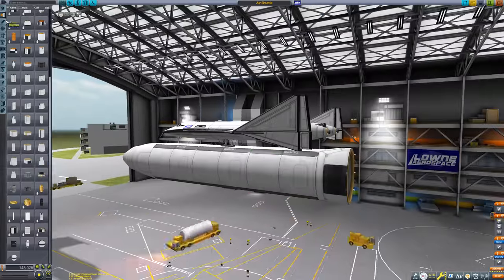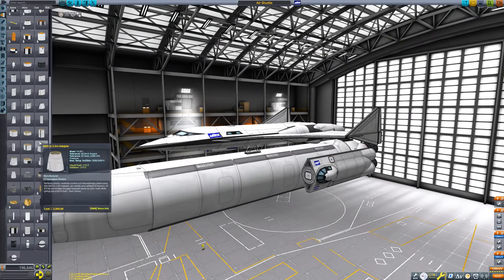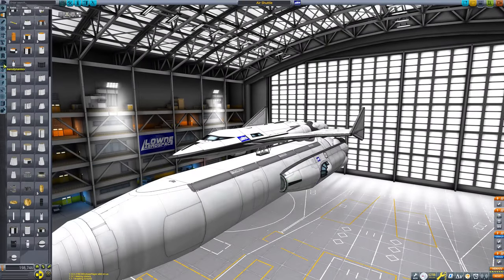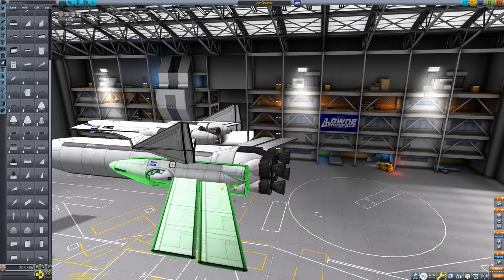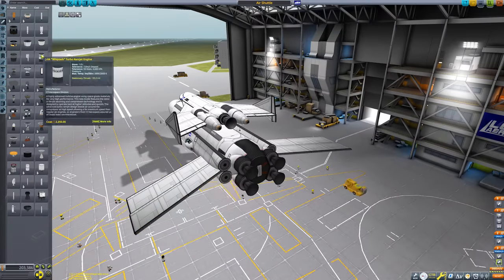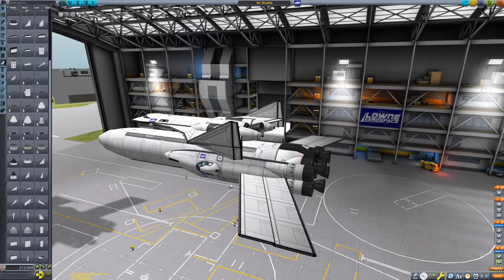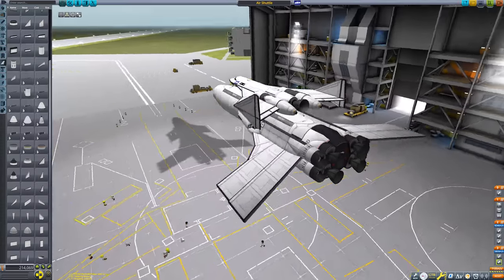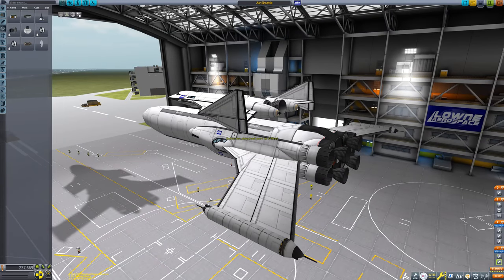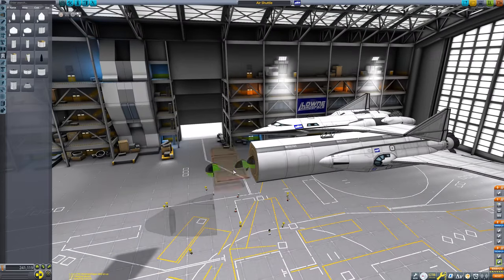One goal I had set in mind was that, for once, I wanted both stages to be recoverable in stock Kerbal Space Programme. Usually when I do these sorts of missions, I have to do a quick save before stage separation, film myself recovering the first stage, and then lose the second stage, and then reload that quick save, go back and film myself fly the second stage on, and unfortunately lose the first stage.